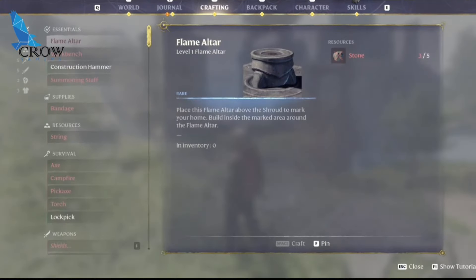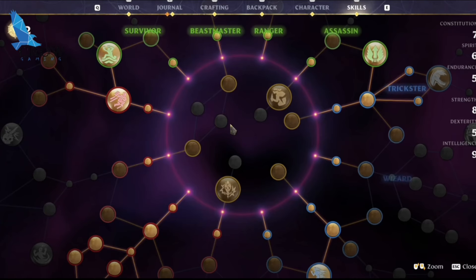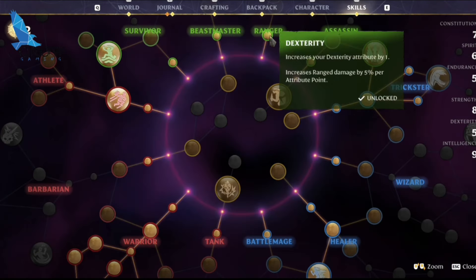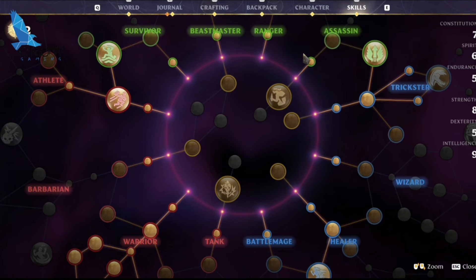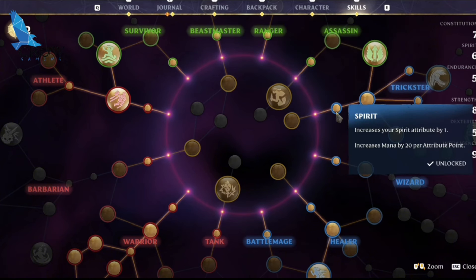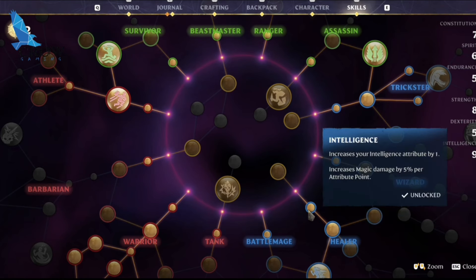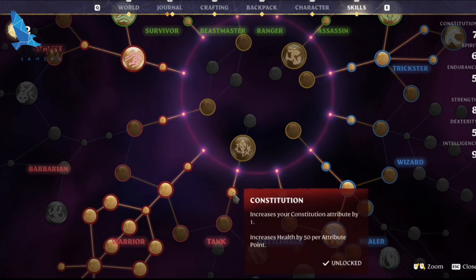Then we have the skills. I put the first skill of each class because I want to boost everything, not just the warrior. When you take the first skill of each class, you will gain a boost to your mana, your HP, your endurance — you'll have higher stamina.